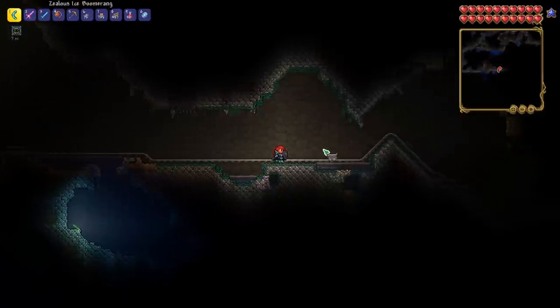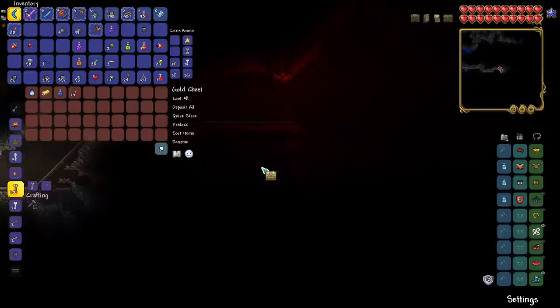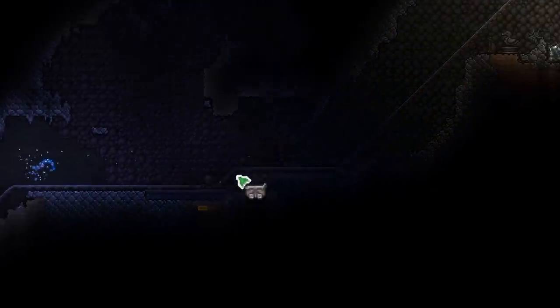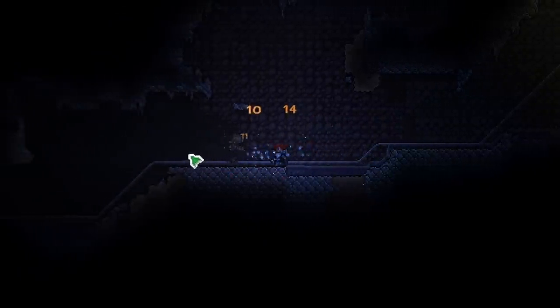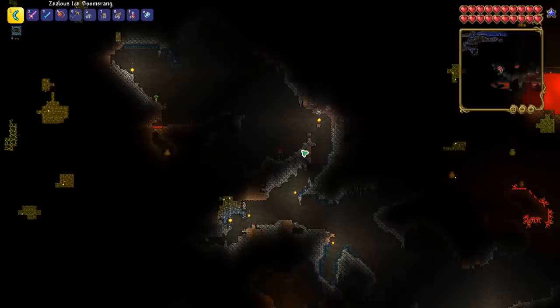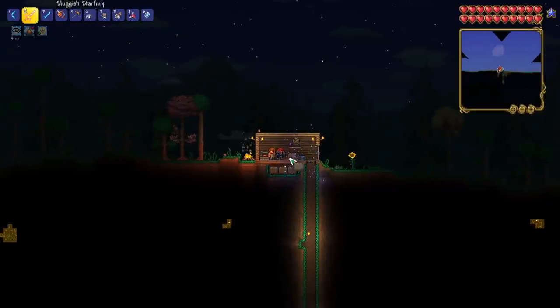We got a warding cloud in a bottle — yes! I think we're finally strong enough to take on one of these skeletons. Pretty sweet — we're getting powered up here. Our inventory is very full and we have explored so much of our world already, so I think we're probably good for this episode. Let's head back to base, see what we can craft, and call it a day.